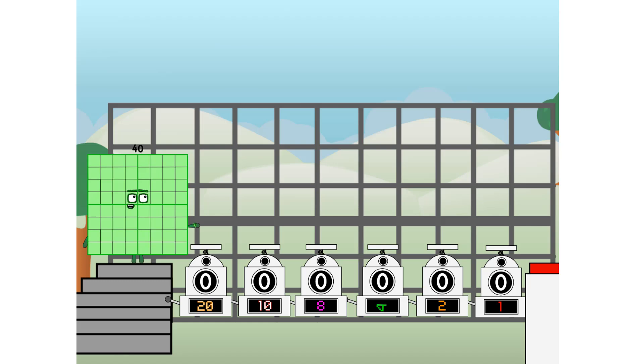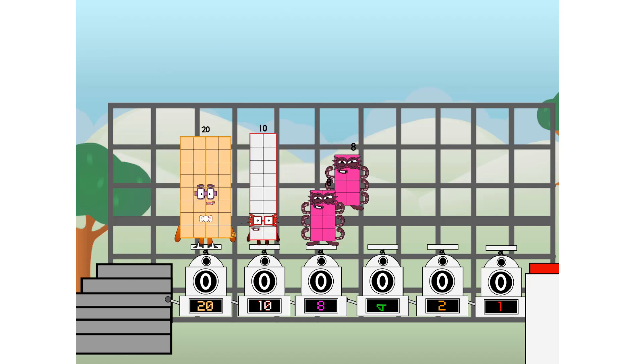First, I split in 2: 20, and 10, and 8, and 4, and 2, and 1, and one more to press the big red button. Then you choose who's going up: one of me, and none of me, and one of me, and one of me, and none of me, and one of me — and fire!